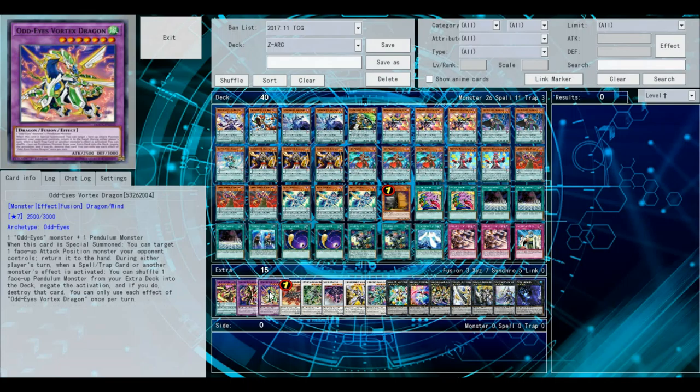Next up is Odd-Eyes Vortex Dragon. This card is super good because not only does it give you a free bounce when summoned, but also when your opponent activates something, you can shuffle a monster from your extra deck to your deck to negate the activation and destroy it, which is super good and helps out a lot in situations.